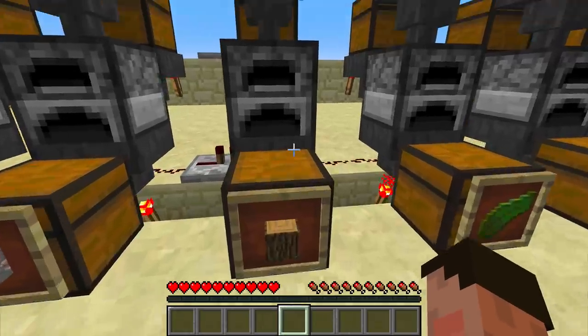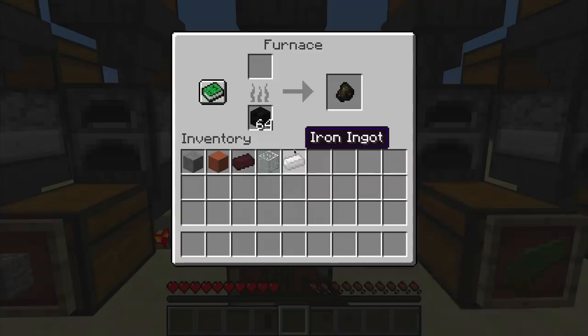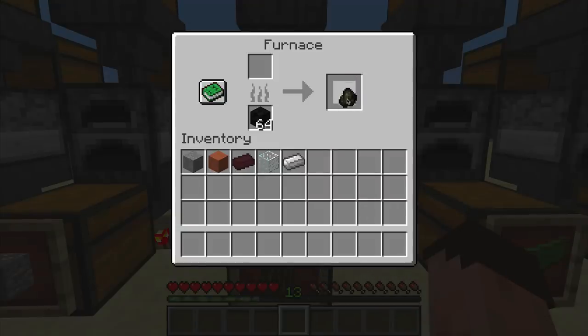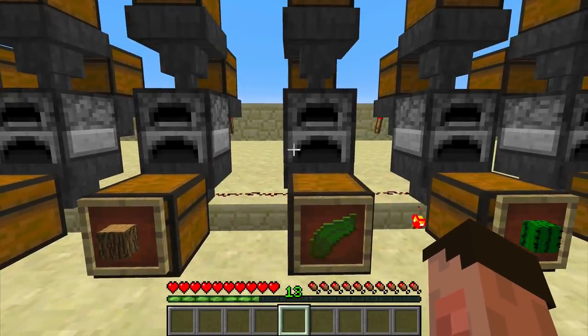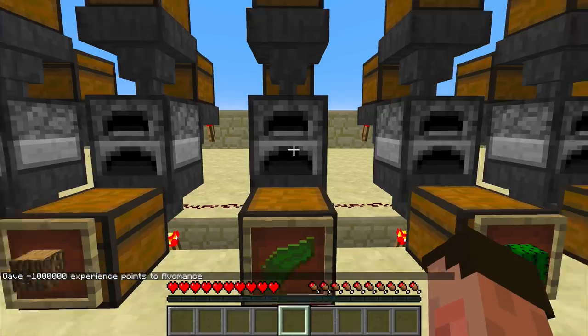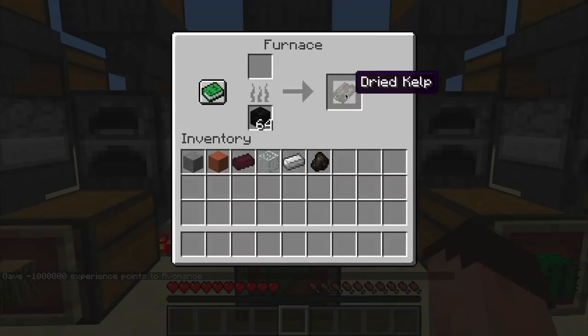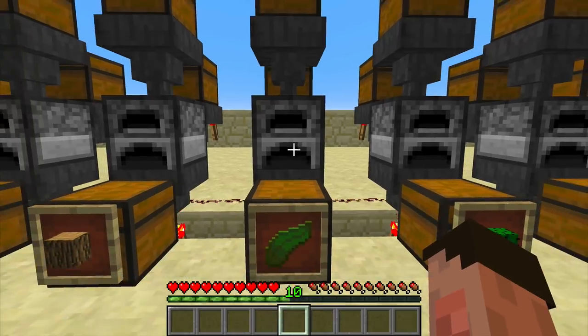Now we're on to the wood. I suspect wood probably isn't that good — certainly not as good as iron. Let's take it out, and that gives us 13 and a third levels. So more than stone, which is good, but not as much as clay and definitely not as much as iron. Now we're on to the kelp. I suspect kelp isn't amazing either. Ten and a half — so that is exactly the same as stone. We're starting to see a bit of a pattern emerge here.